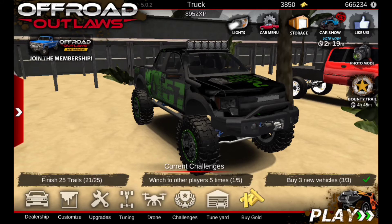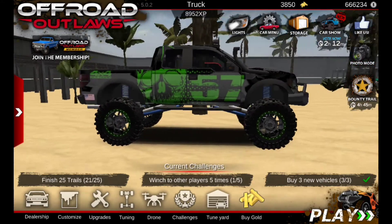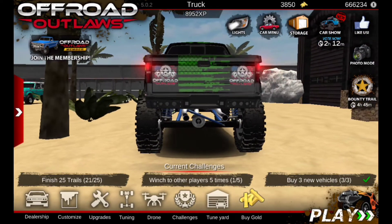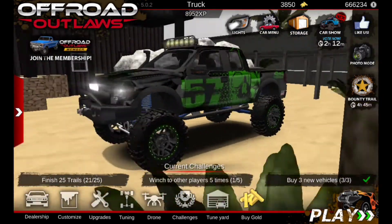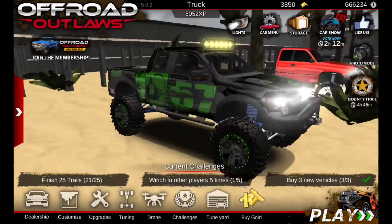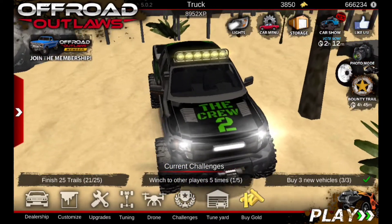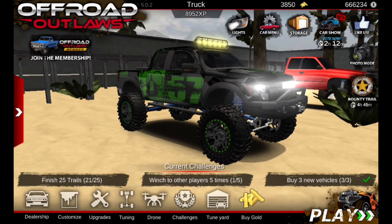Let me go to the yard. Here we are - we finally got this Raptor done. We got the decals on this side, the American flag in the back, Offroad Outlaws on the sides, 57 supporting the number on both sides, the skull as well, and this cool little decal thing. We got The Crew 2 on the hood as well. Let's move on to our next build.